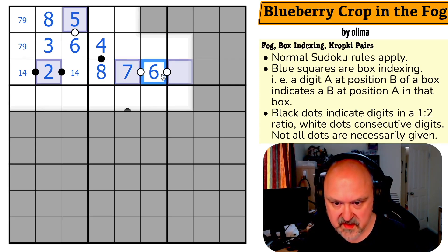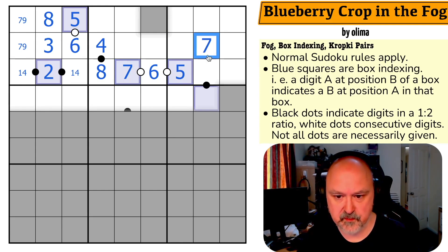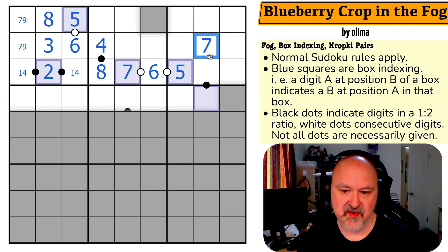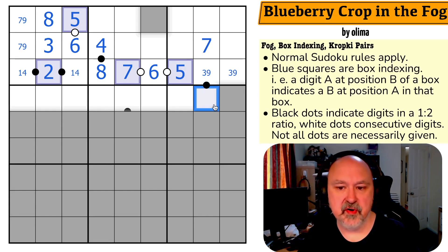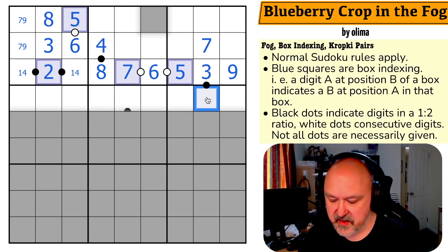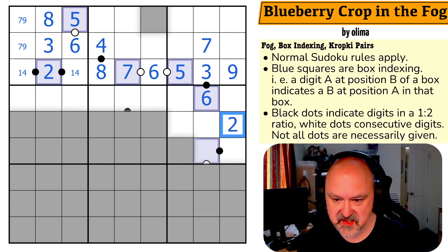If this is a six, that's an eight — so that doesn't work. So this is the six, this is five or seven, and we know where the eight is. That's the seven. Six now has to go down to five, which puts seven in slot five because this is box indexing — position seven with a five means seven has to go in position five. Six in position two means I put two in position six.